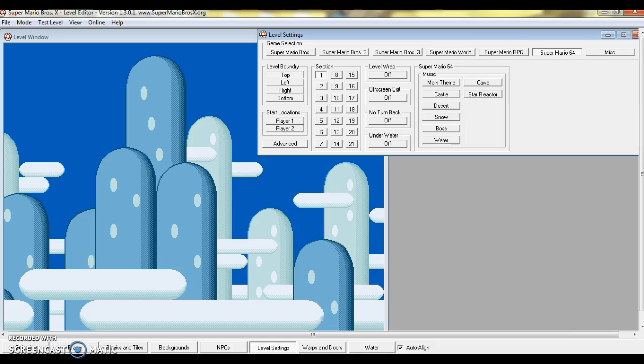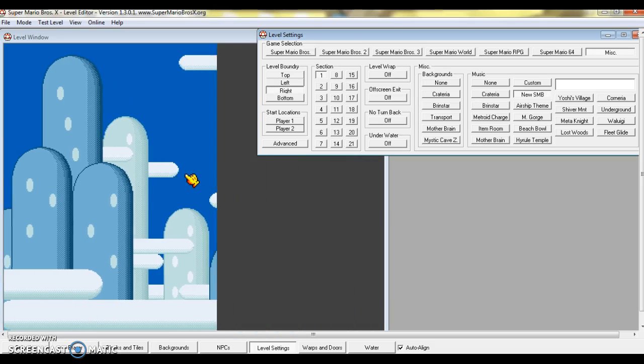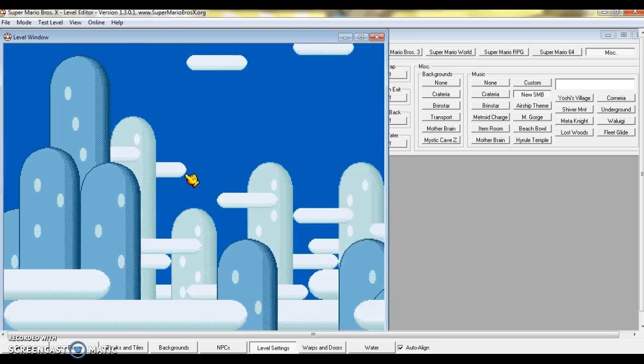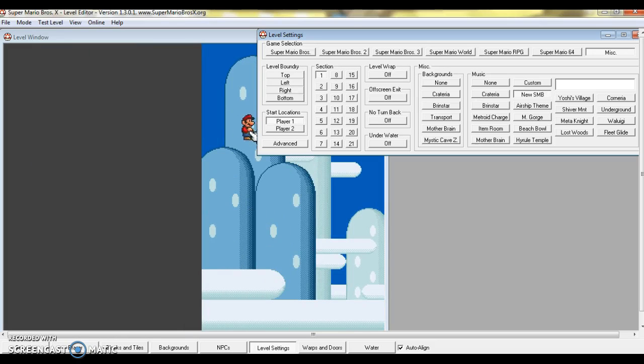There's even music that's not even from the game — for example, Coronaria. But I'll go for New Super Mario Bros. And then to make a level longer, just keep the level boundary and drag in whichever direction. And then you get the player location, which is just the start location.